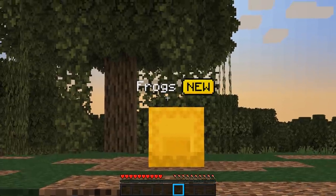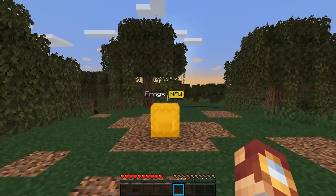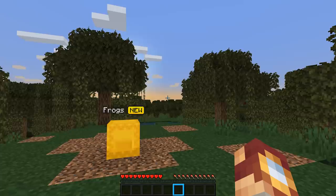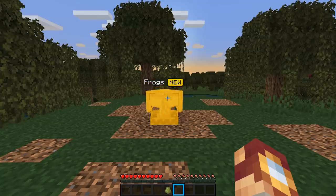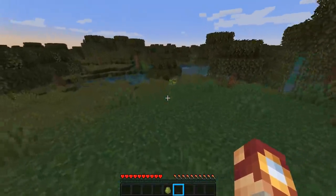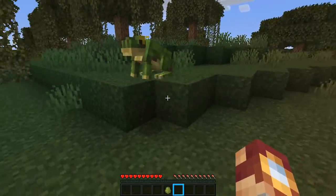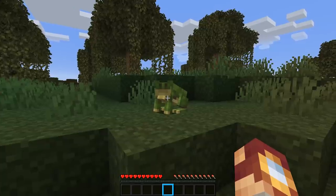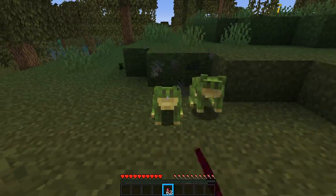First and foremost, one of the most anticipated features for swamps is the addition of Frogs, a new mob found exclusively in the swamp biomes — and yes, I said biomes, you'll see why in just a moment. As you can see, we have got a new frog entity, and yes, it's actually working. This is the first time on this channel where we've actually been able to bring an idea to life. I animated it myself — it looks amazing. Look at it just bouncing around. They spawn naturally in the swamp biomes, they croak, they jump around, and you can actually tame them using spider eyes.